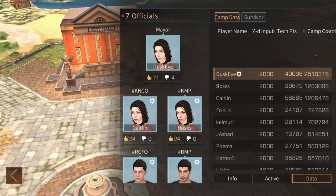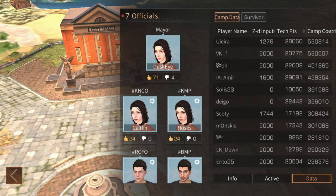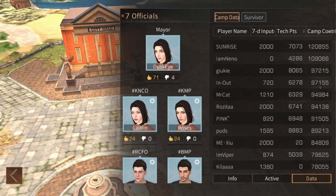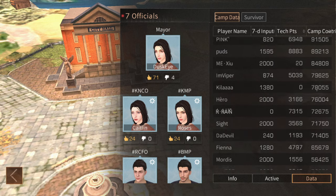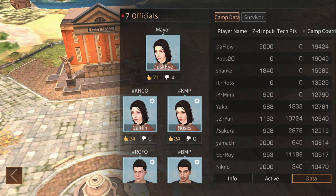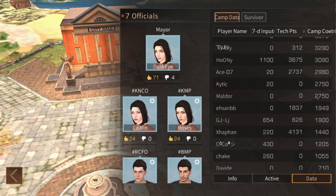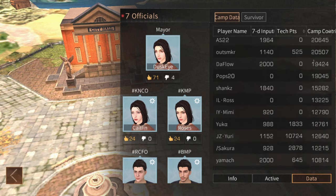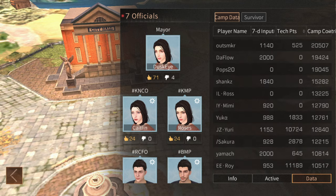Camp contribution refers to the total value of items a member has submitted to the camp vault. It's very important to get people submitting items to your vault so the camp can afford to run techs — we talked about those strong bonuses in the previous video. The only way to really do that is to make sure all active members are submitting items to the vault daily. You can inform them what's needed, such as stone or wood.